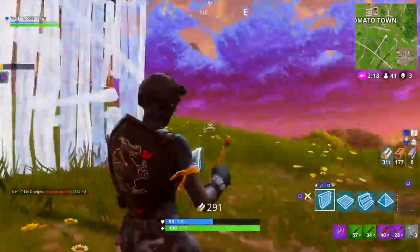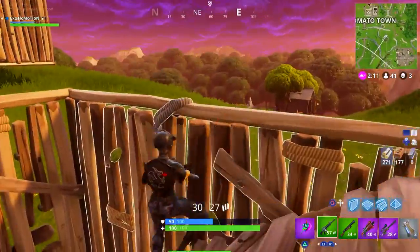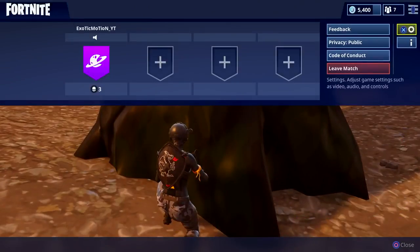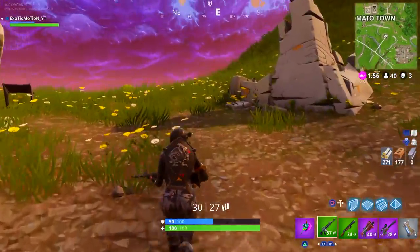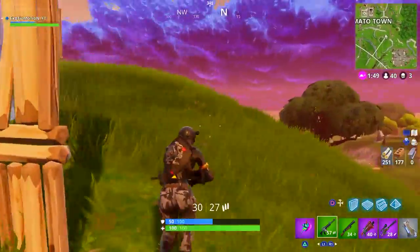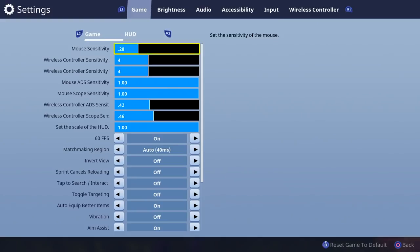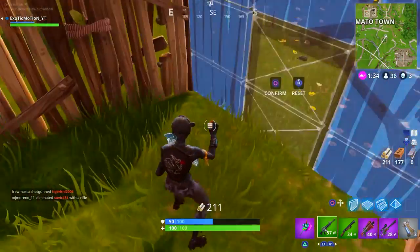Now let's talk about speed sensitivity. To build the fastest 4x4 you need to raise your sensitivity. A lot of you probably play on 4x4 sensitivity because that's the default when you start. This is how slow it takes to build a 4x4 at that setting. I did some research — 9x9 is the fastest you can go without errors. At 10x10 it spins too fast for the controller to keep up.